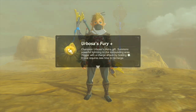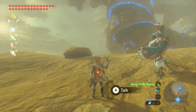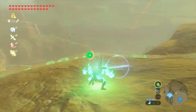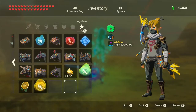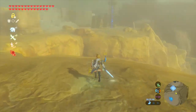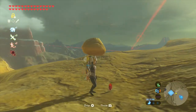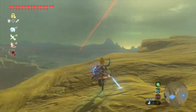Urbosa's Fury Plus — Champion Urbosa's divine gift summons powerful lightning to the surrounding area; trigger with a charge attack by holding Y. It now requires less time to recharge. Four minutes! I believe that is going to be one-third of the charge for all of these. Imagine in Hyrule Castle where these abilities' cooldowns are half of what they normally are — that's two minutes. We get to nuke everything. And Revali — you get to fly constantly because it's a one-minute cooldown. That's nuts!